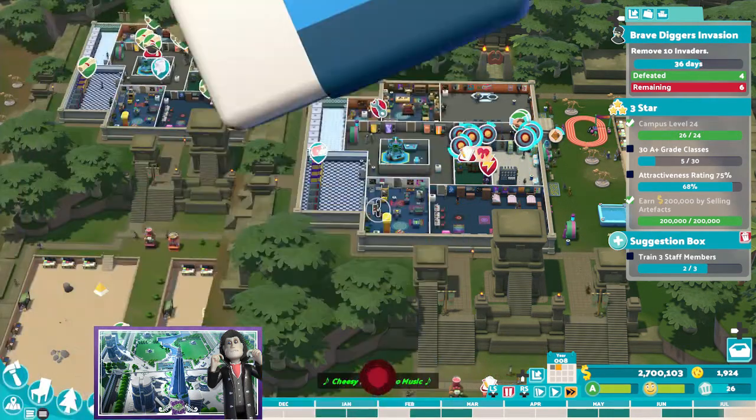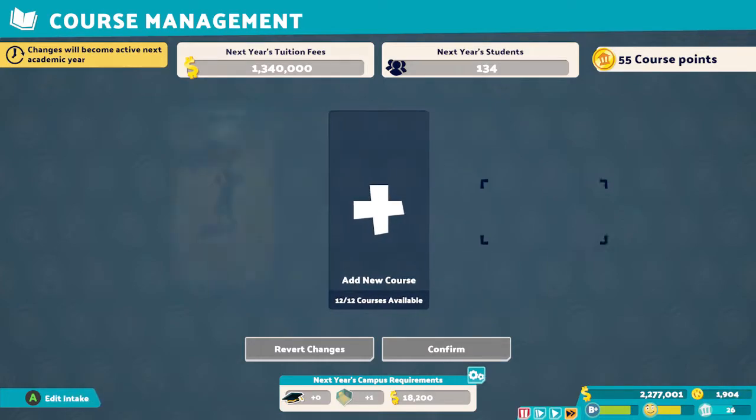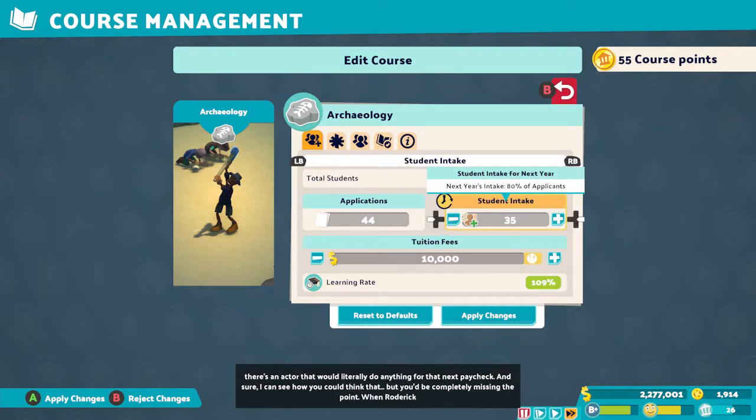The last task, which can be really tedious and slow — you might think this is going to take about 10 academic years or more. There are a few things you can do to quicken this. At the start of a new academic year, go into the course options and take fewer students in. The fewer students you take in, the more they concentrate in class and get higher grades. If you've got plenty of money, think about lowering the tuition fees. You will be at a loss, but if you have millions, the digs offset that loss anyway.